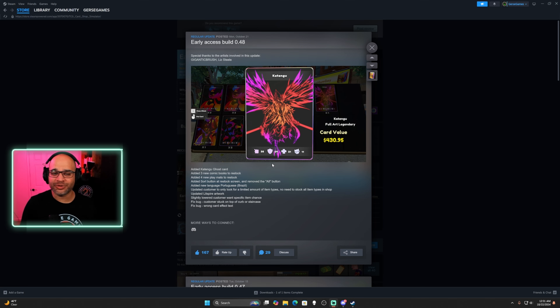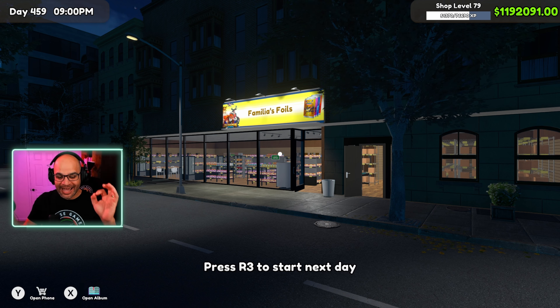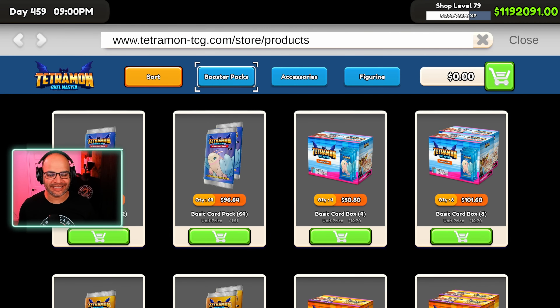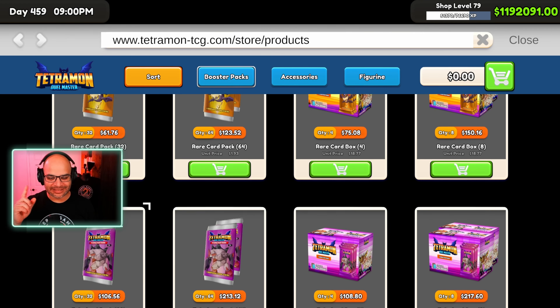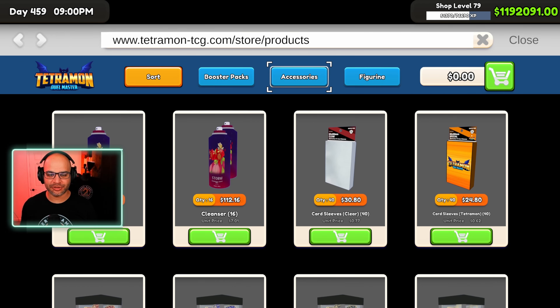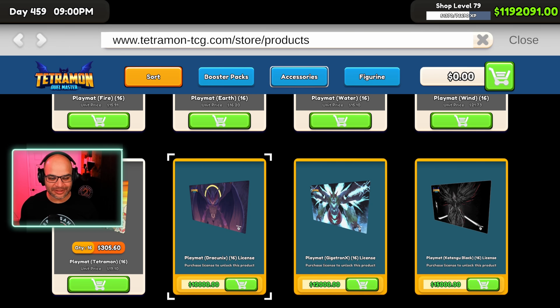We're going to transition into the game now and see the new comics, new items, and how everything plays out. We're going to open the store and see what we can order — how the new play mats and comics look. Let's go to accessories, because that's where everything should be, and scroll all the way down to the play mats.